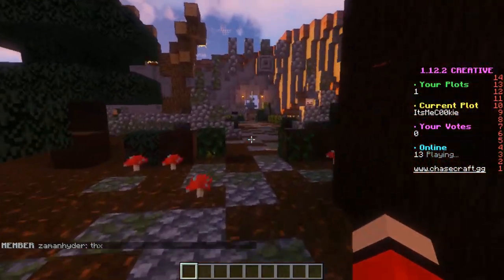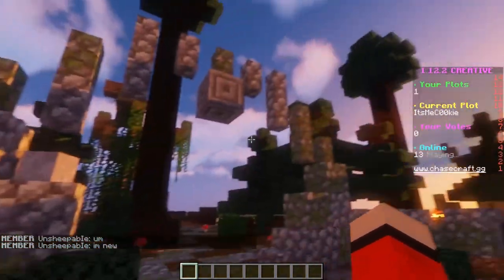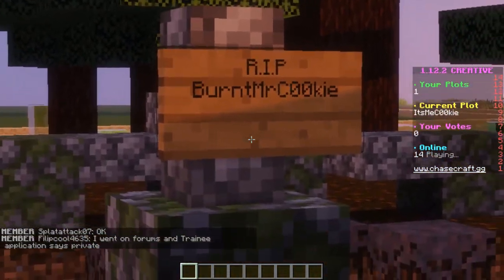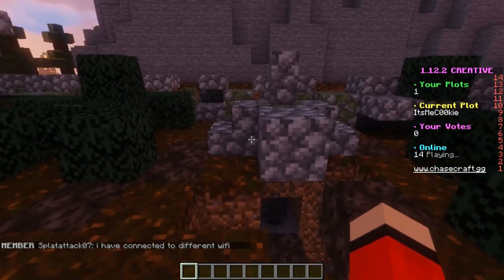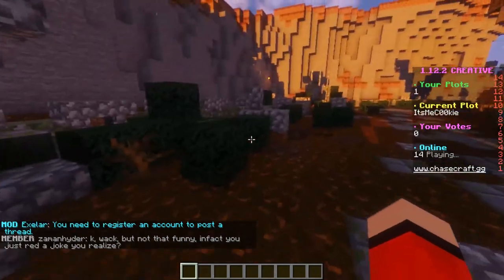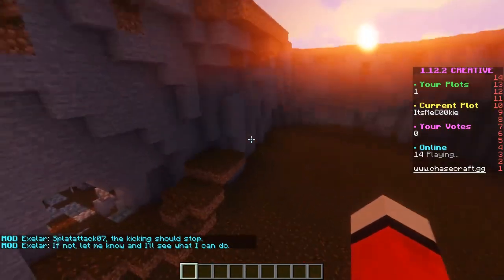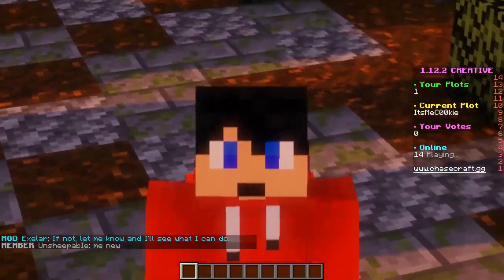Number one! It's by ItsMeCookie. What a beautiful plot this is — the terraforming, the mountain sides, the trees, the archways, the pathways, the little baby zombies, they're so cute! Rest in peace BurntMrCookie — are you the son of ItsMeCookie? The dead trees almost look like dead bushes, and everything about this plot just works. It goes all around, more dead trees, water features. The work that's gone into this plot is amazing — that's why it deserves number one.